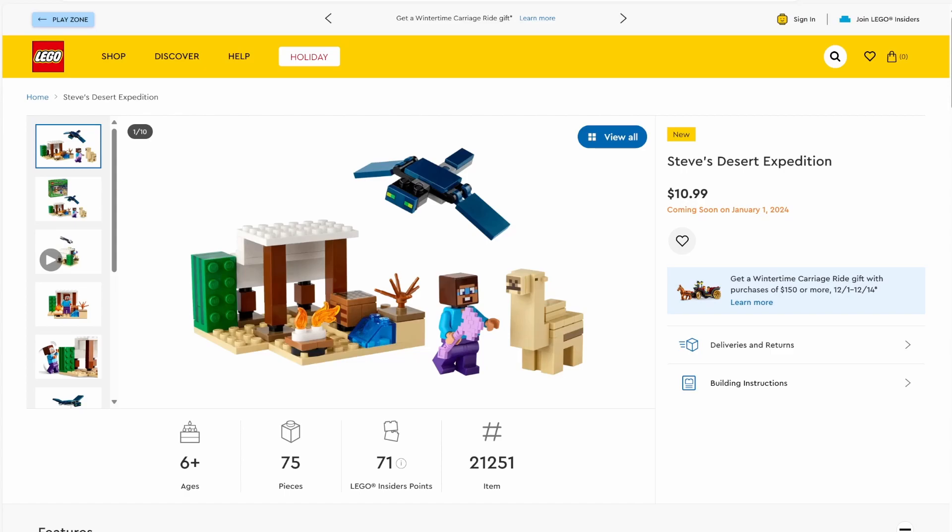The first set is actually a really cheap one — set number 21251, Steve's Desert Expedition. The set will have 75 pieces and will be retailing for $10.99. It's a really small desert set. The highlights are definitely the camel and the little bird thing. I'm not a huge Minecraft expert, but it's a really nice cheap build, and it won't break anyone's wallets.